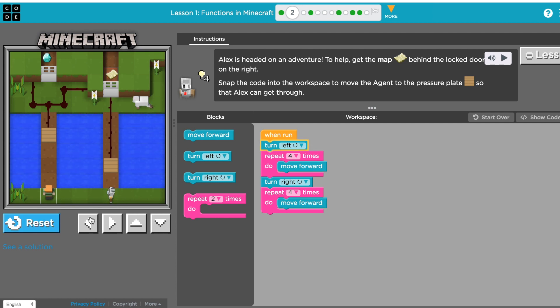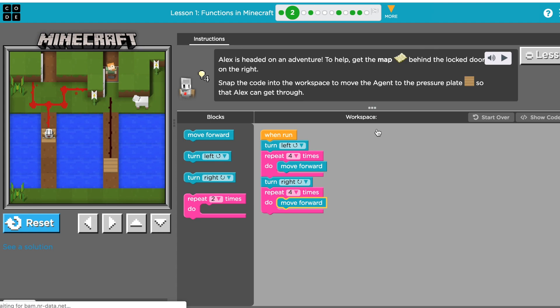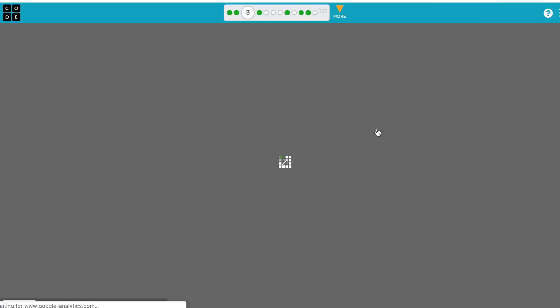So let's run it now. I'll go forward. See, I can get the map — oh, that opens that door too. There we go. Perfect.